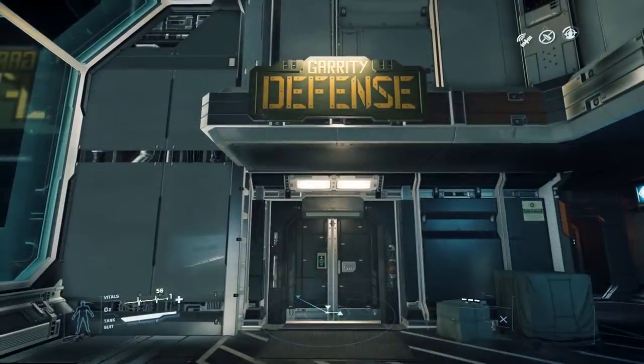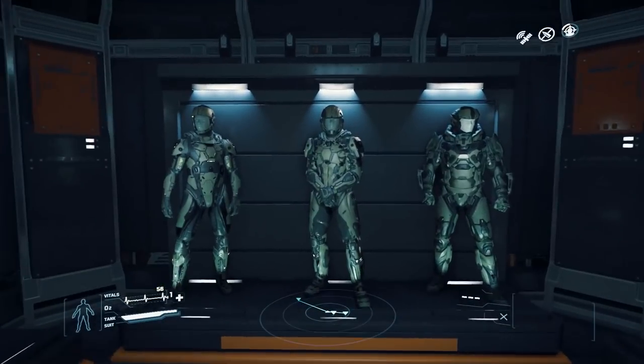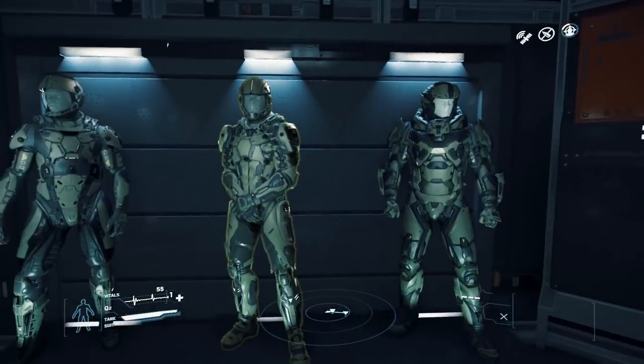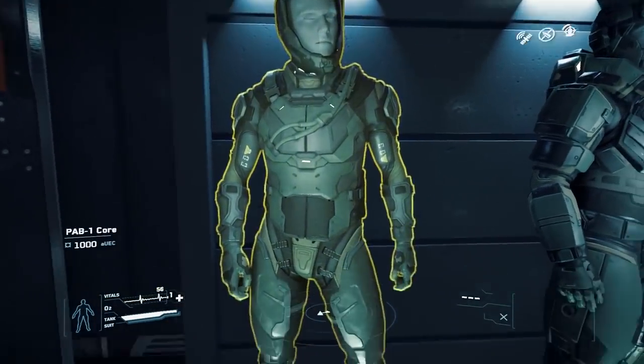At Olisar we have the legacy UEE marine armor in all three flavors for you to purchase, giving a slightly different look to the ones we're used to. These can be purchased in the kiosk, as can the RSI flight suits that they physically replaced on the mannequins in the store.